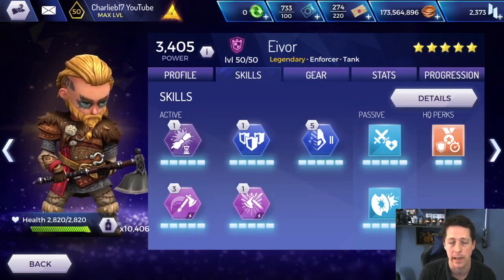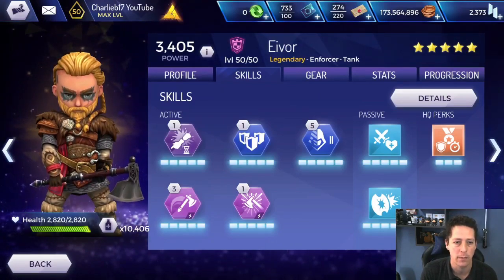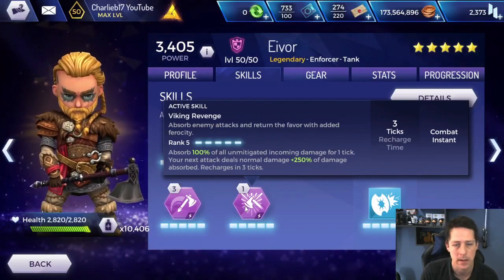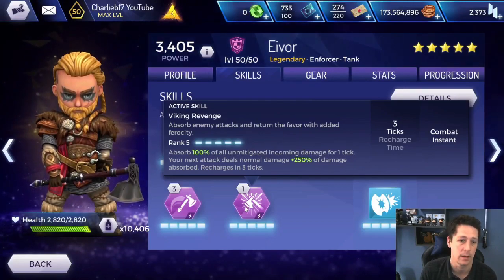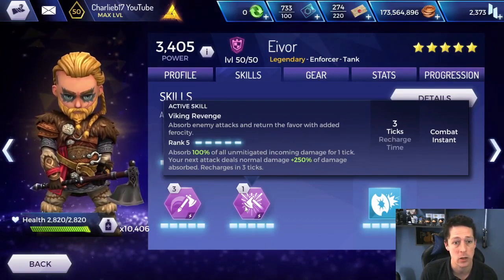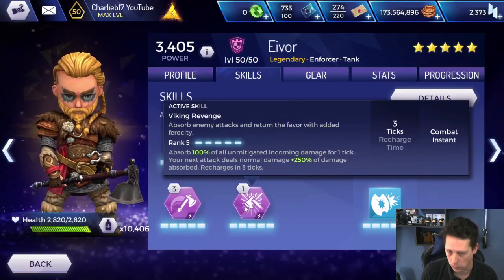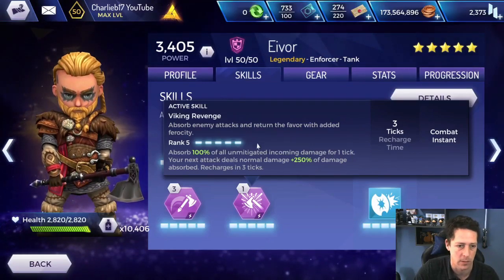So we're going to break it down: when to use the ability, when not to use the ability, and basically how to get the best out of it. Viking's Revenge — what is it? It absorbs 100% of all unmitigated incoming damage for one tick. So basically, if you're taking trap damage or bleed damage, it doesn't absorb that. It'll only absorb a direct hit from the enemy — a contact hit. Your next attack deals normal damage plus 250% of damage absorbed. Recharge time is 3 ticks. So if you absorb 100 damage, you're dealing 250 damage back on top of your normal attack. If you absorb 1,000 damage, it's 2,500 — you just times it by 250%.